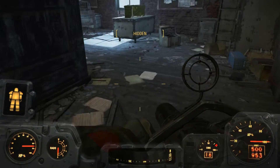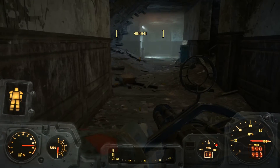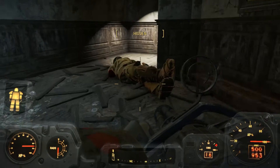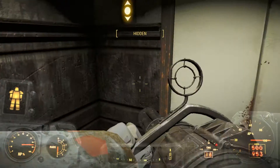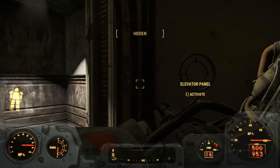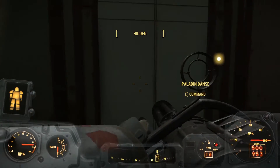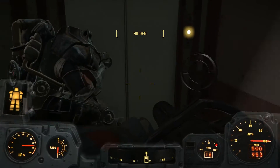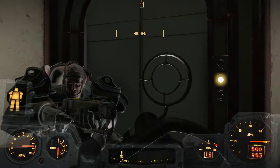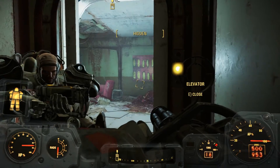Feather duster — hilarious. How are we doing? Still doing well. I don't think I've used more than one fusion core yet. Going down. Feels like we should be going down. Ding — ground floor. Nuclear weapons storage.